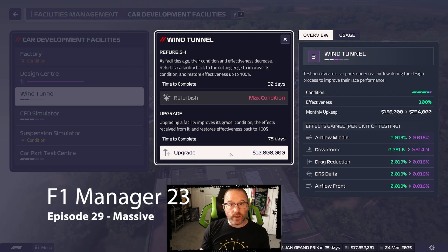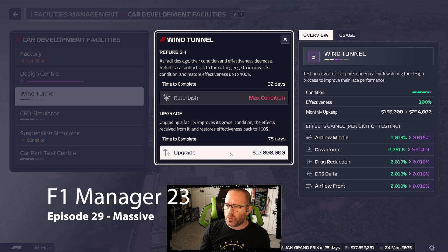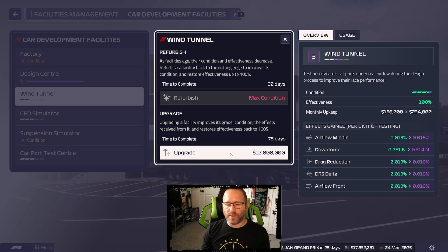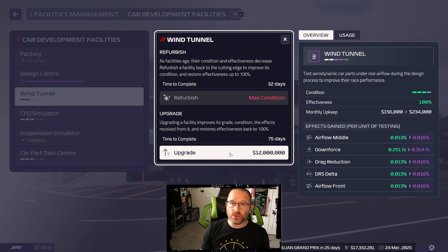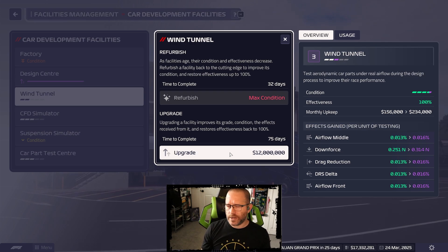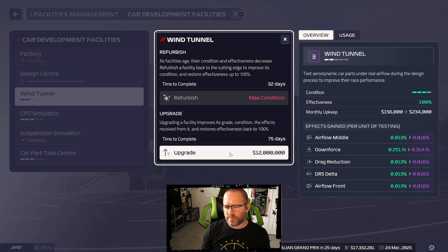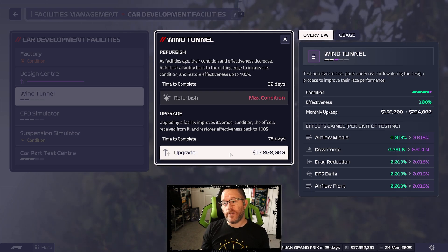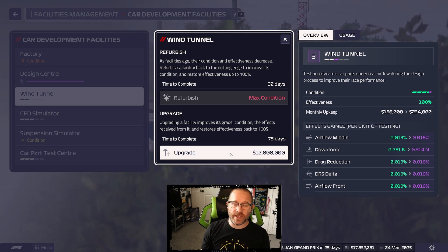Hey, welcome back to F1 Manager 23, this is episode 29. It's weird to have three races into the season and have this long of a break, but it's 25 days. We just finished our race in Australia and Azerbaijan Baku is 25 days away - a good little stretch for a lot of things to happen.